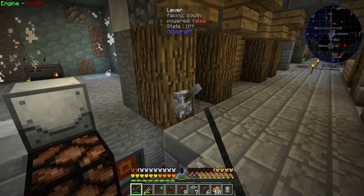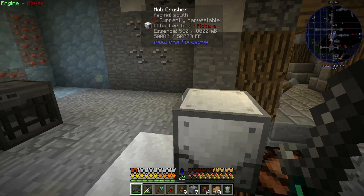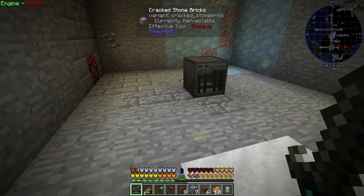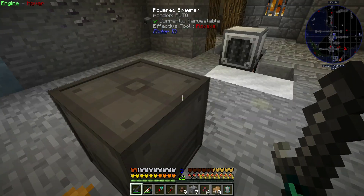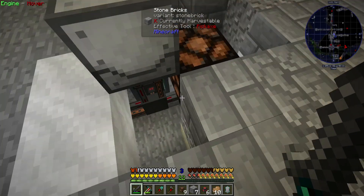Oh, look at that — nice! Straight in. We're going to get Essence from this, which I might need to pipe upstairs so that the essence is used. It's a nice little crusher — that will spawn, it costs a bit, but what's a little bit of power honestly?